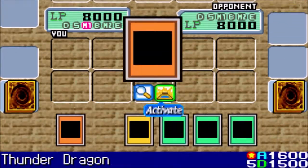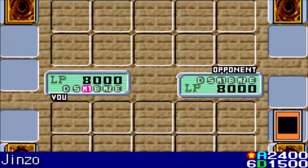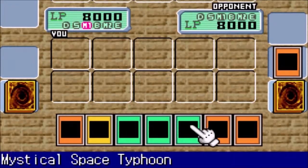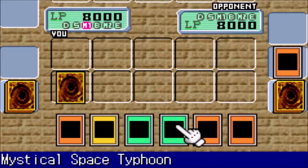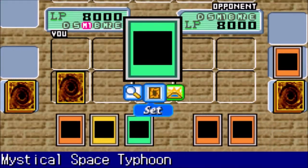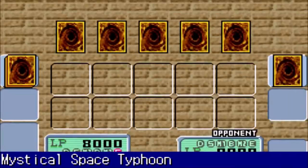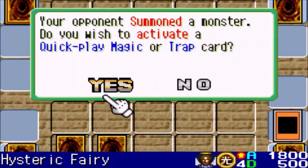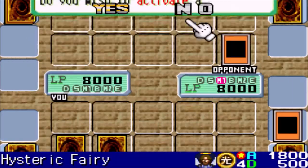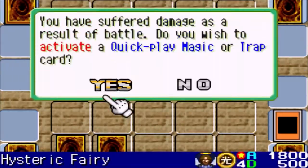So I can activate Polymerization right now, but I'm a little worried about it. I'm gonna sit down with this Mystical Space Typhoon. I'm gonna wait a turn actually before I end up doing this. I know we're probably gonna take a lot of damage just straight up off the bat for that. But 180, I'll take that. We're gonna be at 6,200, so not bad at all.